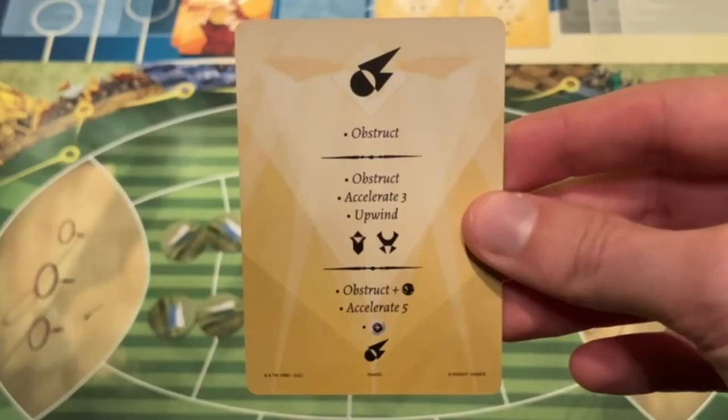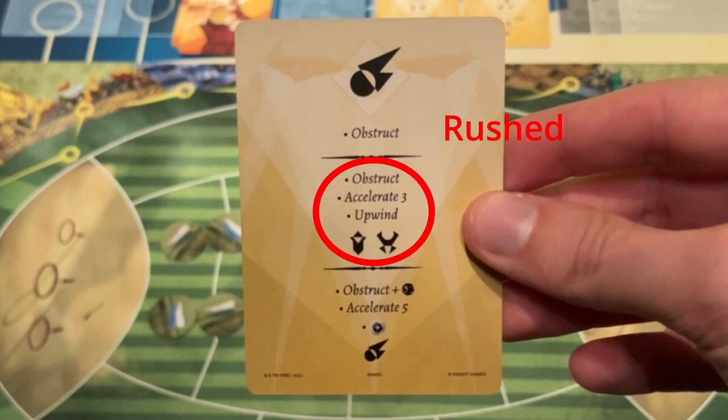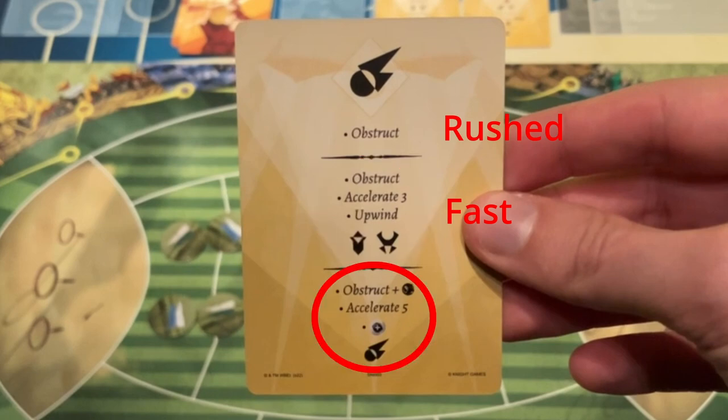When looking at one of those Snitch cards more closely, you see that there are three sections called Impulses — basically three groups of effects, and you will get one of them with the Snitch card. The first effect on the top is called the Rush Impulse. The effect group in the middle is called the Fast Impulse. And at the bottom, the strongest effect is called the Perfect Impulse.